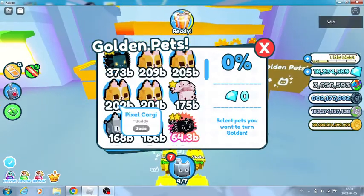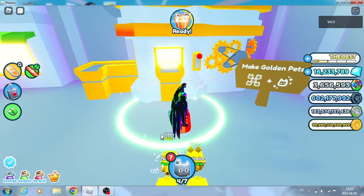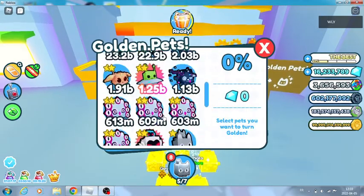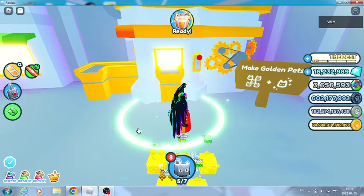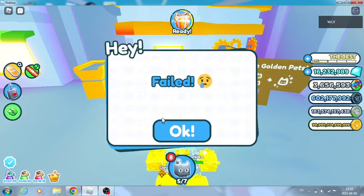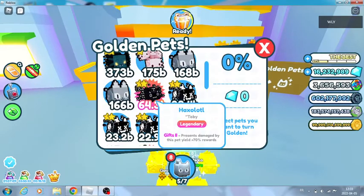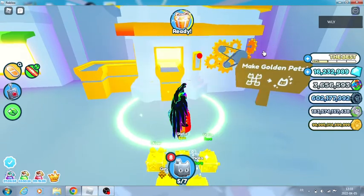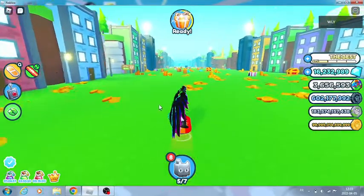Okay, if it works on Corgis I'll be amazed - there's a Genie! Oh my god. It didn't work - what a waste of pets. But I got this Axolotl Hack gift, so it's not bad. It's a legendary, and I'm gonna go fuse them.